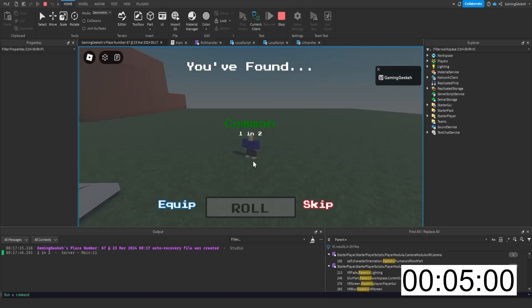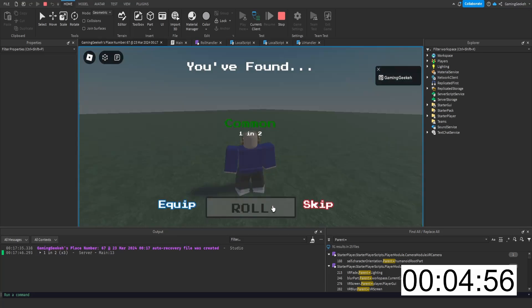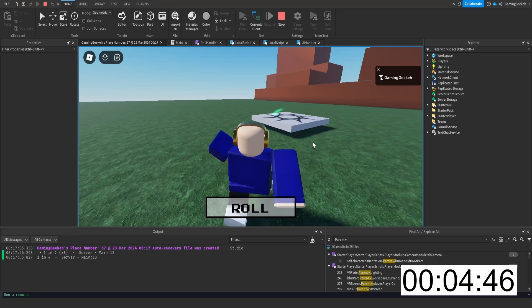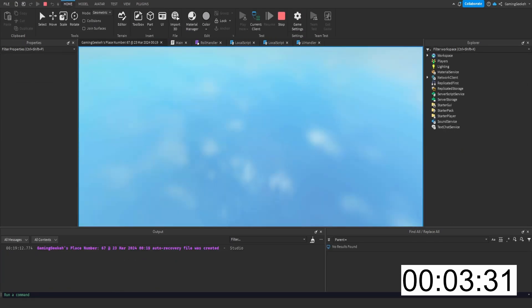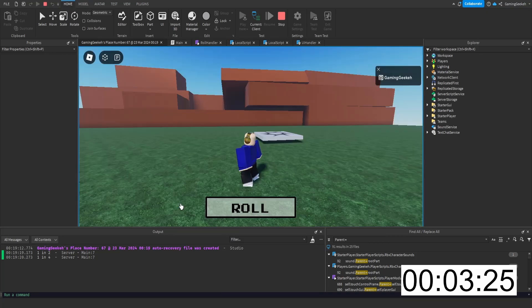We're five minutes in. Our builder is doing something. We click roll, got a common, we can skip it — we don't really want that common. Got uncommon, we're going to quit. Four minutes left and a big part of the game is currently broken — love that. Three minutes and 30 seconds in — still not anchored. We can roll: common, uncommon, we can equip.